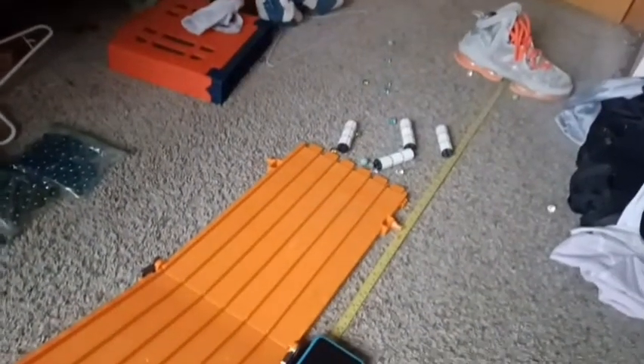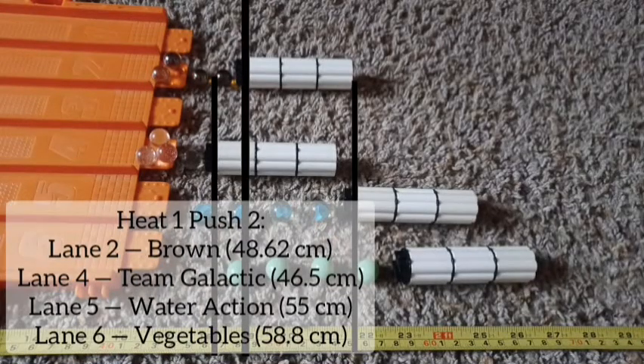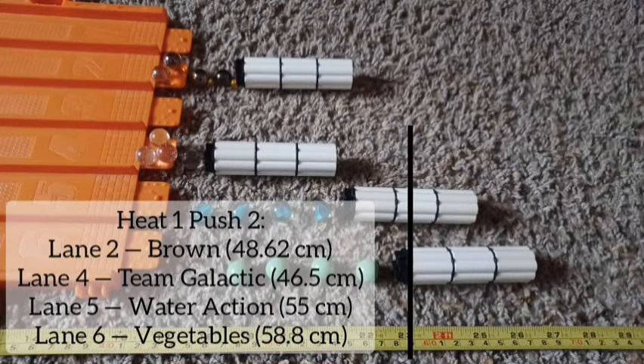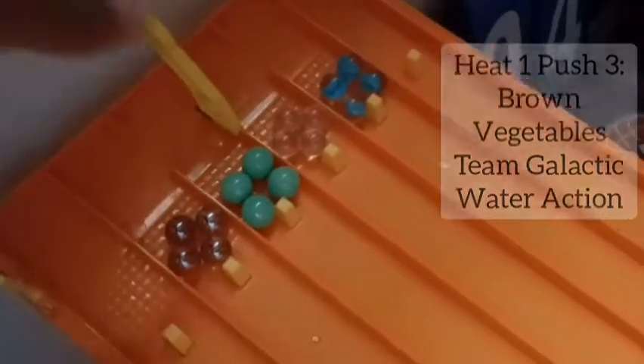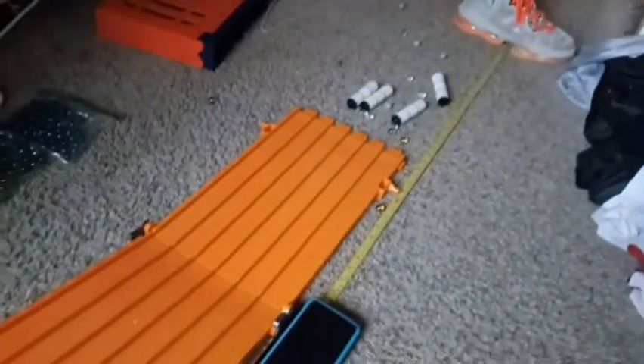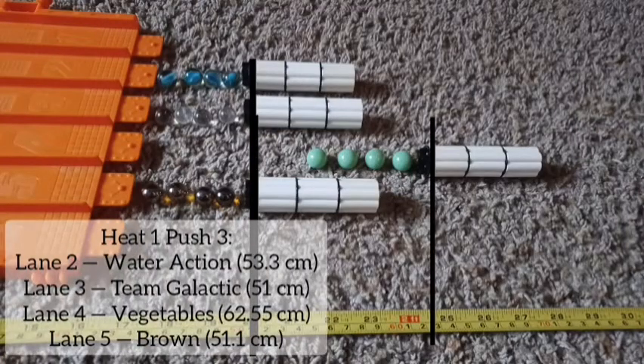Switch up the lanes each push. The better launch out of the gate — it's Vegetables at 58.8 for that push. Wonder how Detour is holding up. Let's check out push number 3. Oh, Vegetables — I think they pushed that one very far. Yeah, 62.55. That's the first time we've actually managed to pass the 60 mark.